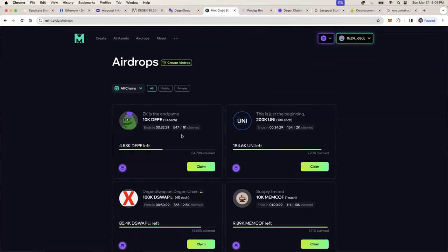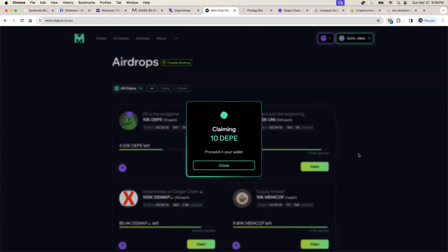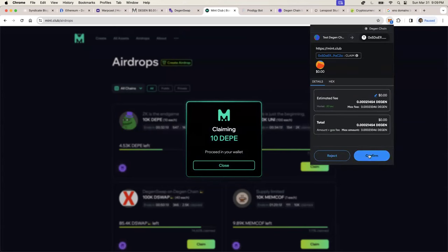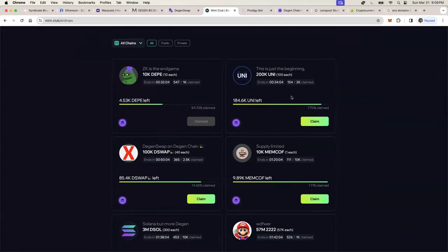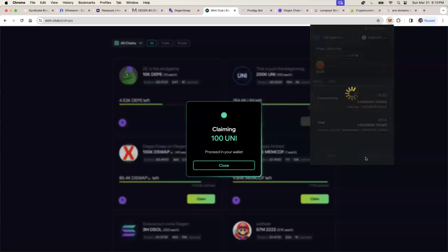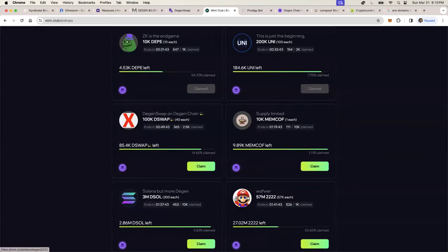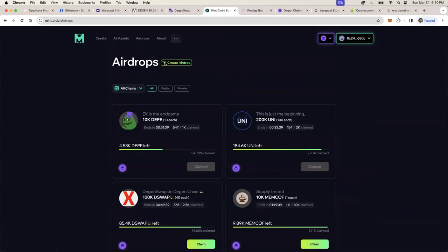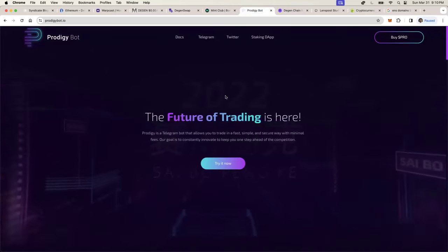On Mint.club you can also see all the other stuff you can claim — free airdrops. Just click 'claim free DePay' and boom, free tokens. Very fast and easy to claim. They have other things too, like UNI tokens — I'll claim those as well. The transactions are cheap, and you never know if that token does well in the future, gives you an airdrop of another token, or gets you a free NFT. Being a new chain, you'll get a lot of free airdrop opportunities.